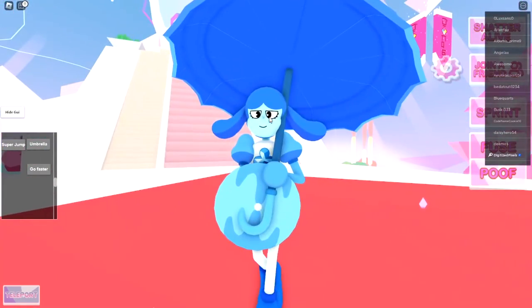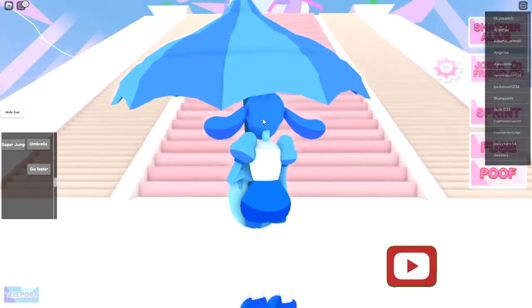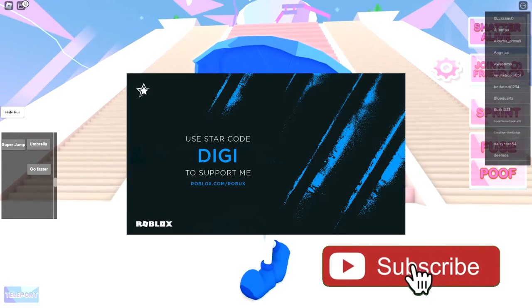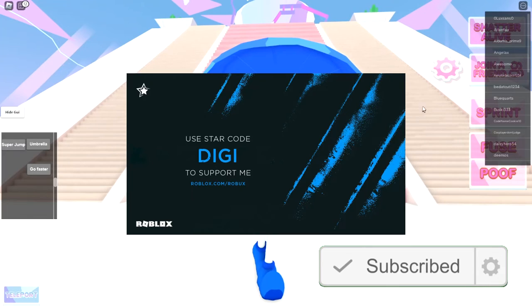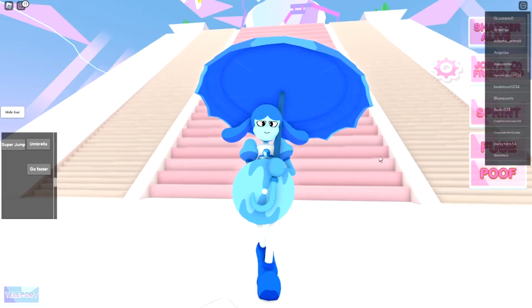Anyway, that's all for today folks. If you enjoyed, go ahead and leave a like and subscribe down below to join the badge hunting squad. Use star code digi whenever you buy Robux or premium, and check out my Robux group, my Twitter, and my Discord — links in the description down below. As always, stay awesome, stay cool, and go love badge hunting. Bye!